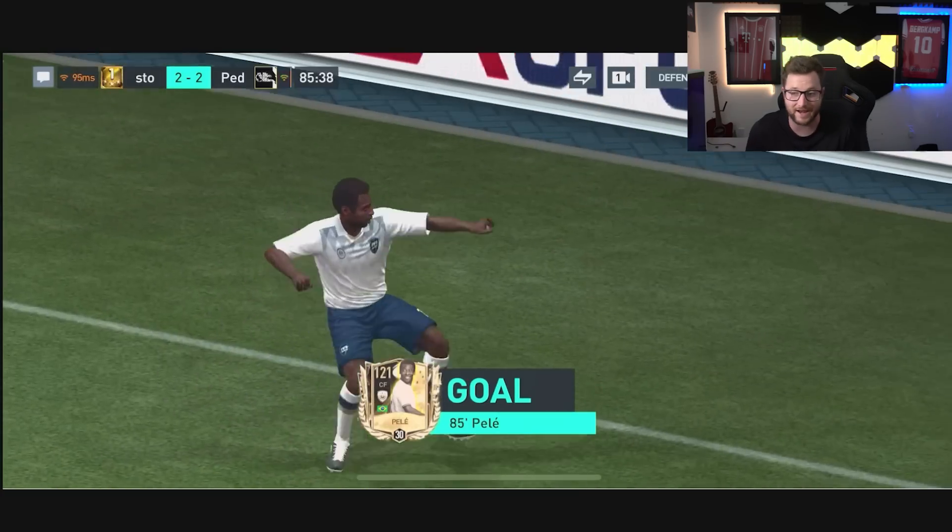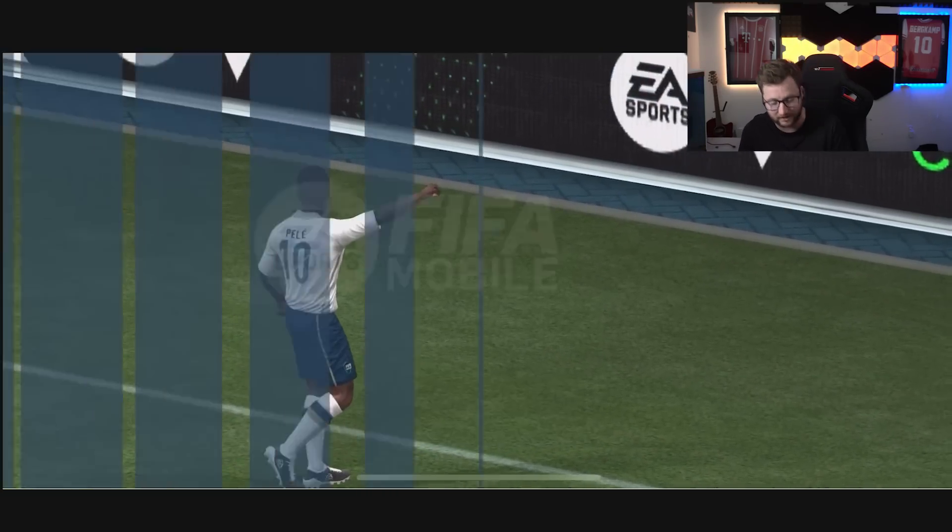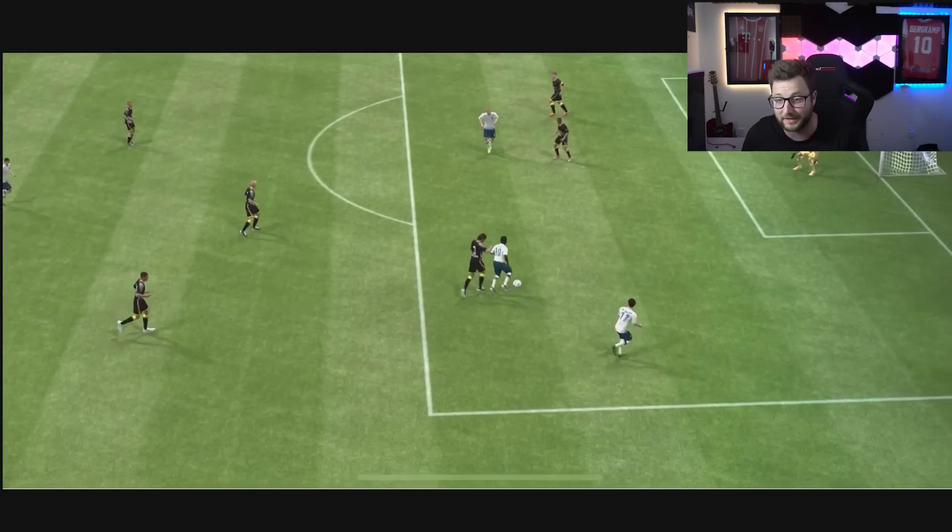Pelé on it — nice work to get past Ronaldinho. That's what I'm saying, just his ability to move quickly with the ball, such a nice looking card. Militão to Pedri, Pelé looks — puts it back to Pelé, Pelé gets to the top of the 18, tries to get the shot, gets past him, gets the shot off — what a goal there from Pelé when they need it in the 85th minute! I really like him in this CAM position.